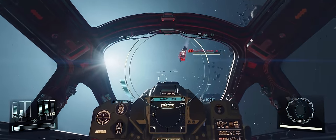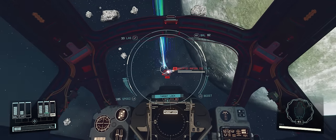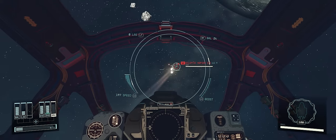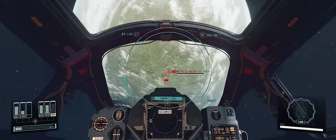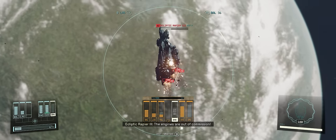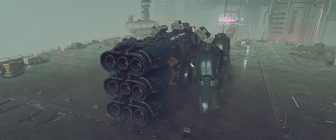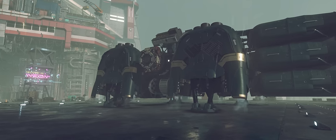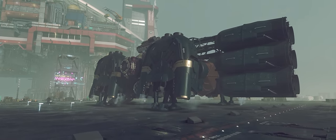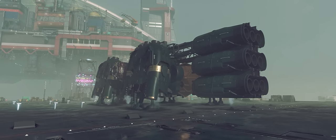One important thing to remember is that Starfield appears to have a lowest common denominator system for top speed. If you try to equip a class C engine alongside these, or swap one out for a C-class engine, it reduces top speed to 130 — same as B-class drops it to 140. Your top speed seems to be determined by your lowest speed engine, so we need these engines and only these engines. They also only attach on top and bottom, which limits compact design options.